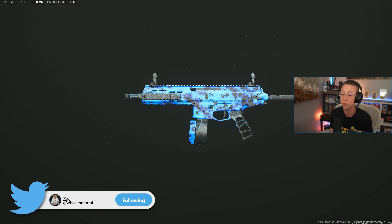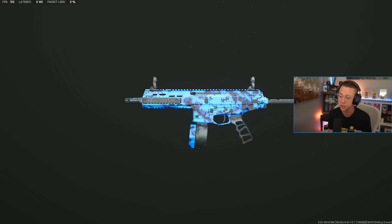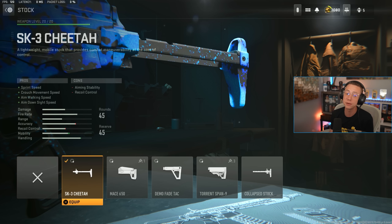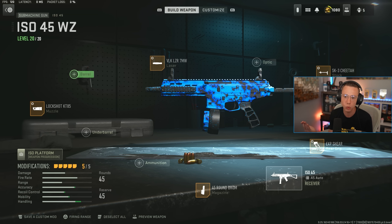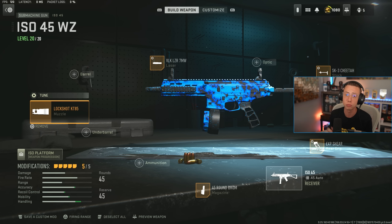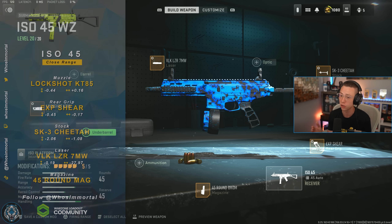Its TTK is just broken everywhere. Up close it's right there with the best of the best, and then over the mid-range it also beats every other SMG too — so this thing's kind of the do-it-all sub. I've got the 45-round drum, the Sheer rear grip as always, the Cheetah stock for better sprint speed, strafe speed, and ADS speed, plus a 7-milliwatt laser. Then I go for the KT85 — with that crazy shake this gun has, especially further out, having that on there will help minimize it with better control and make it a little bit easier to use overall. No denying the ISO 45 is still a phenomenal choice for close range.